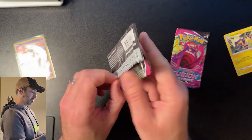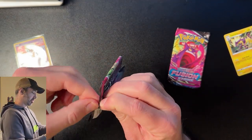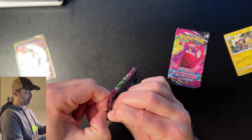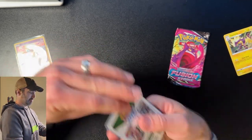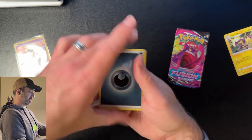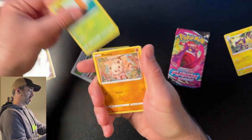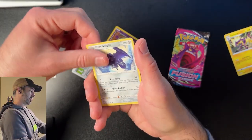Pack number four, Fusion Strike. If you stuck around this long, thanks for watching — I really do appreciate it, guys. Appreciate the likes, the comments, the subscriptions — it helps a lot. White coat card, that's okay. I can still get some hits out of those, odds are just a little less. Mankey, Ragnik, Pansear, Goomy, Jynx — nothing.